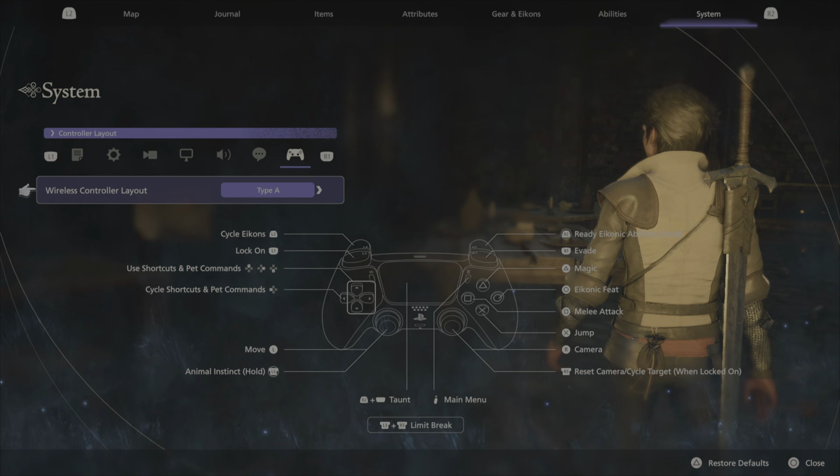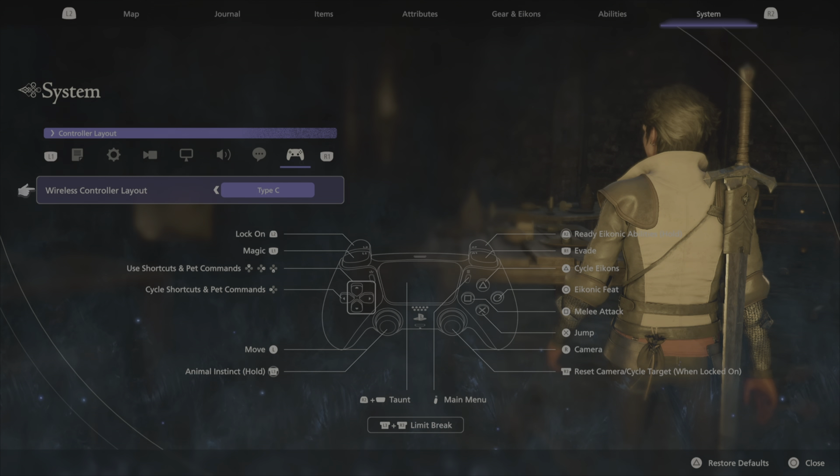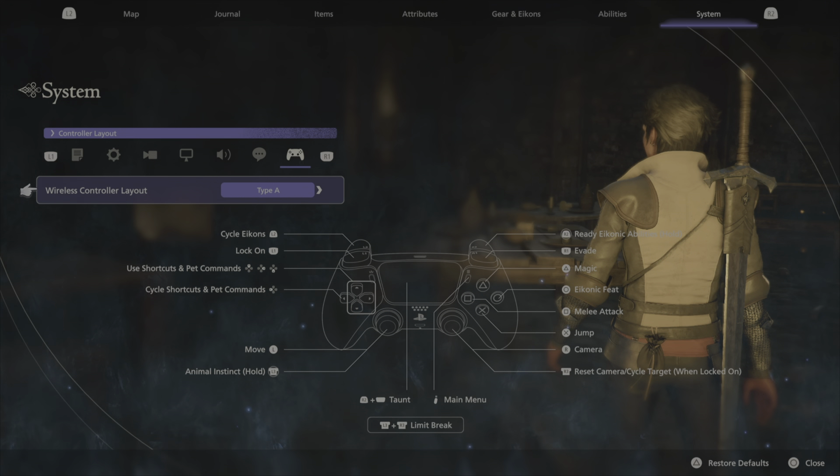Type A controls — that's what I use. I be going hard in the paint, whooping these bosses' asses and doing hella combos. Is it the best layout? I would say yeah, out of these three. It's more relatable to me because I just got off of Wo Long — I like parry-focused games, and this is a dodge-focused game. But I think Type A is the best bet for you guys. That's it for settings, let's move on to abilities.